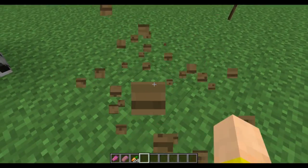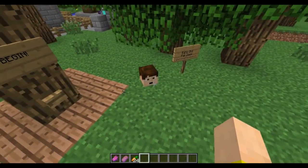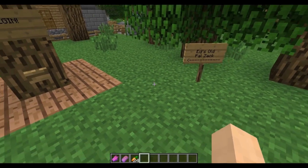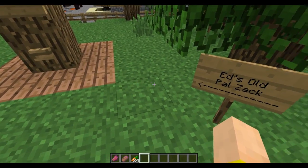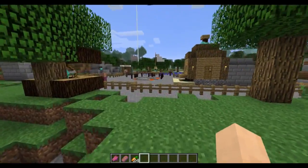That was showing off the scoreboards and the tile entities. As you can see, if I break these another one will spawn — which is pretty cool. I can even punch Zach in the face and he'll pop another one up in a second. He's got a bit more of a delay on him.